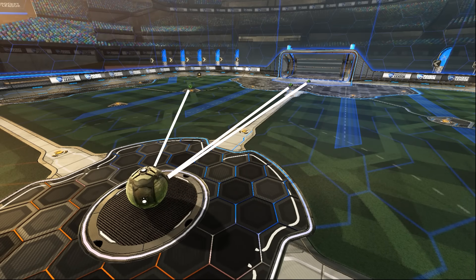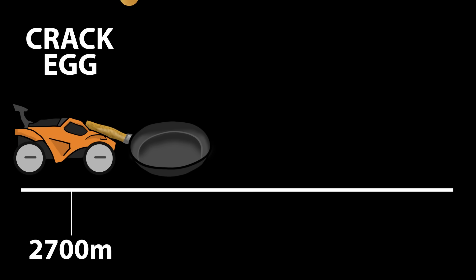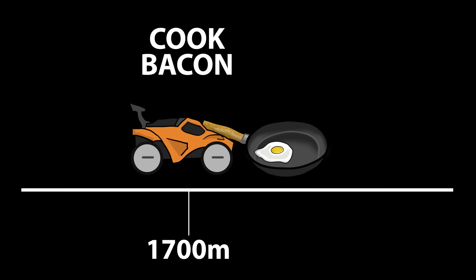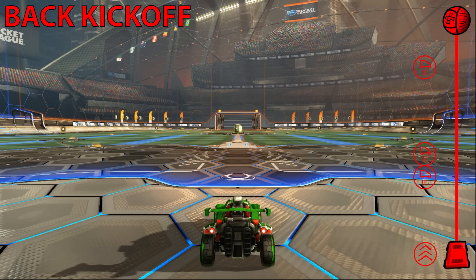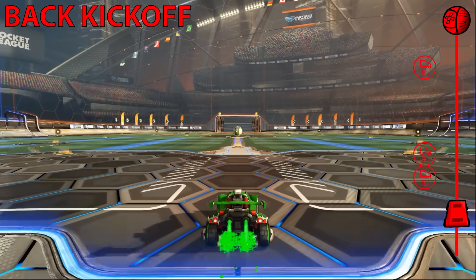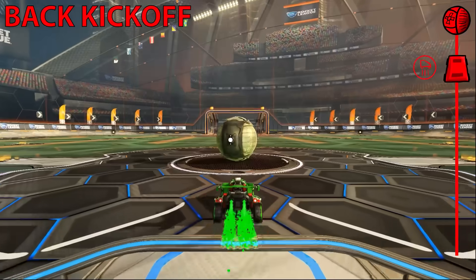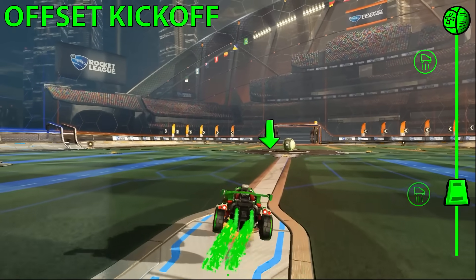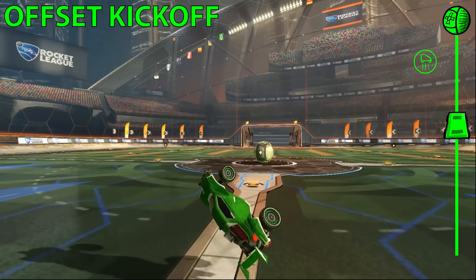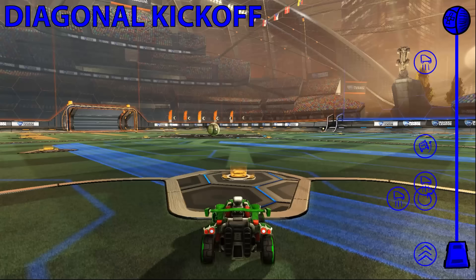How do these bots actually perform the kickoff? We can implement each kickoff by writing instructions depending on how close we get to the ball. This creates a rigid plan to follow, while also adding some leniency should something go wrong. For our back kickoff, we start by accelerating towards the ball, followed by a front flip to gain more speed, and then one final jump. For our offset kickoff, we steer towards a boost pad, then flip towards the ball. While slightly slower than a direct approach, this allows the ball to be contested down the middle of the field.